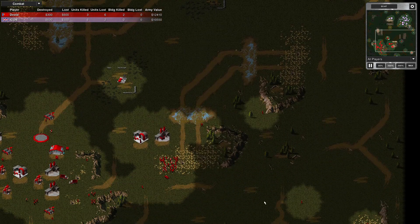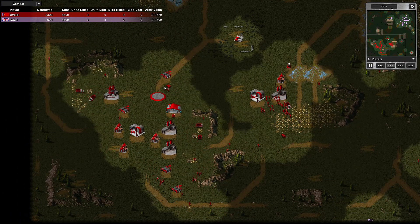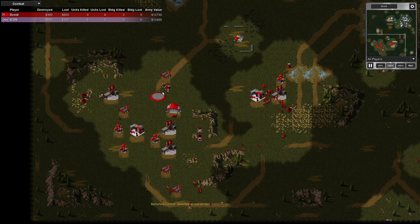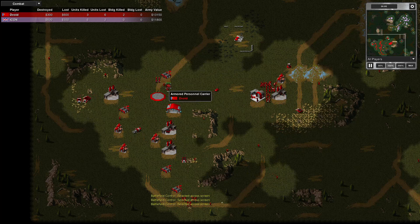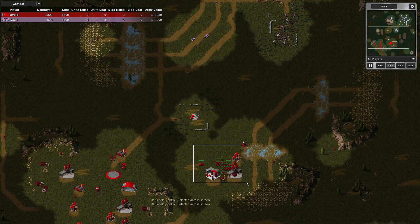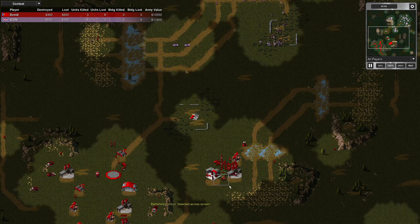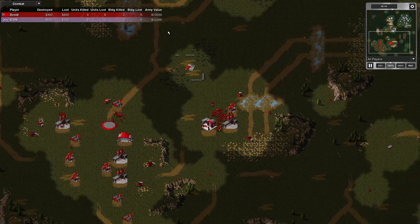I'm at 12,000 army value, my opponent at 10,000. It looks like I'm making a grenadier drop — I'm training five. There's the APC. I'm moving out with an MCV; I've got this fairly well protected, but the MCV is moving forward with very little protecting it.